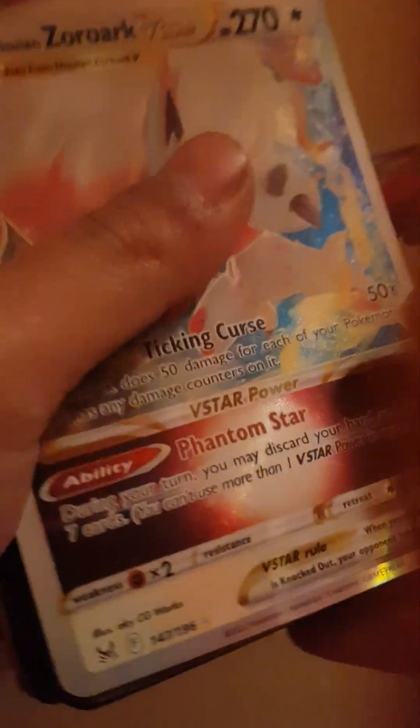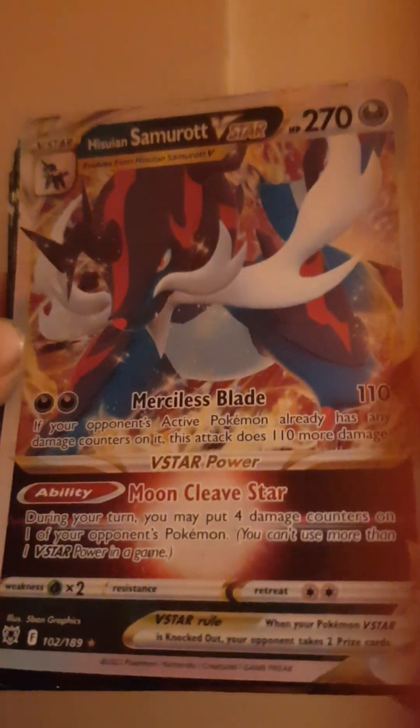First V-Star: Typhlosion V-Star. Then Zoroark V-Star — you can see it. Then after that it's Hisuian Samurott V-Star. And that's my complete set of my rare cards.